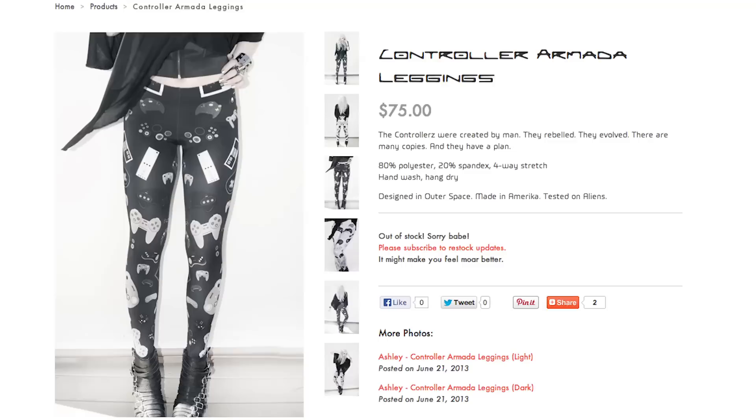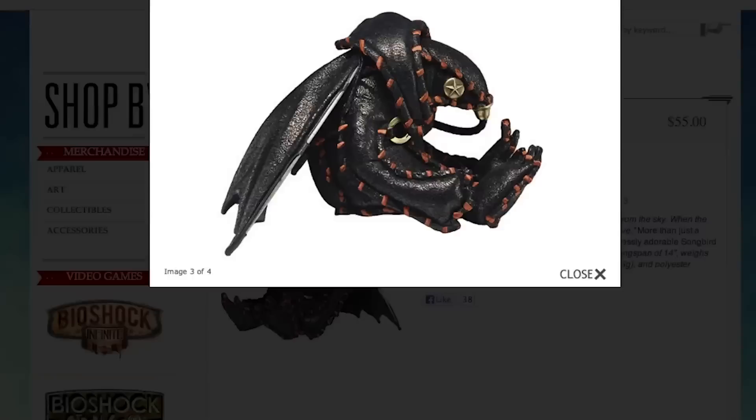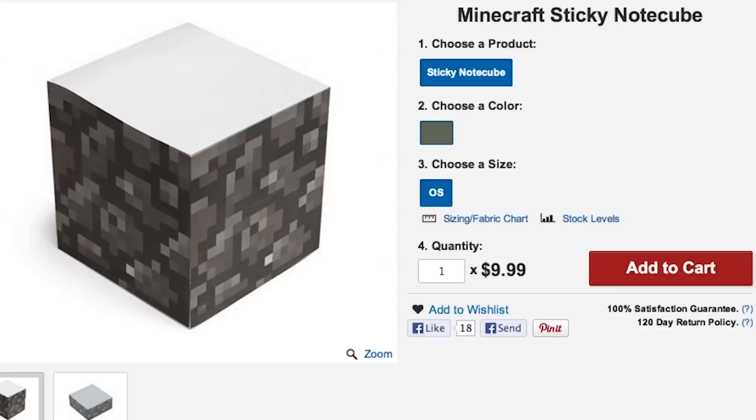Or grab this DIY Half-Life Gravity Gun to lift up your Borderlands 2 loot crate to find more dollars. Then blow it all on a Bioshock Infinite Songbird plushie, a laser engraved Donkey Kong barrel keychain, and some The Last of Us stickers. Then put down your Creeper mug and write this on a Minecraft sticky note, because I have a question.